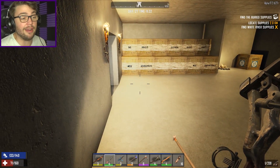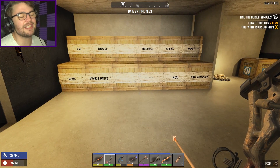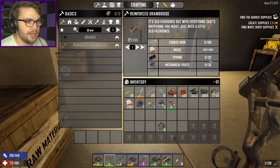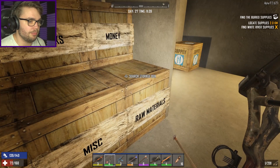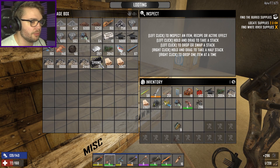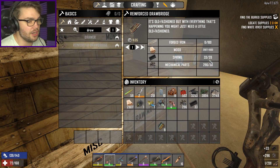To make it an effective garage, I have to make a drawbridge, which is good because I'm a big fan of drawbridges. So I'm going to need 100 Forged Iron, 1000 Wood — which I've got plenty of already — 20 Springs and 30 Mechanical Parts. Mechanical Parts I've got plenty of, springs I've got plenty of. I only needed 20 and I've got 30.